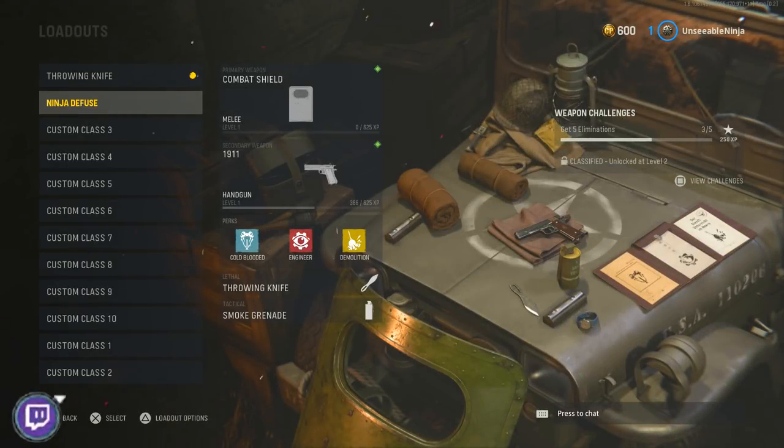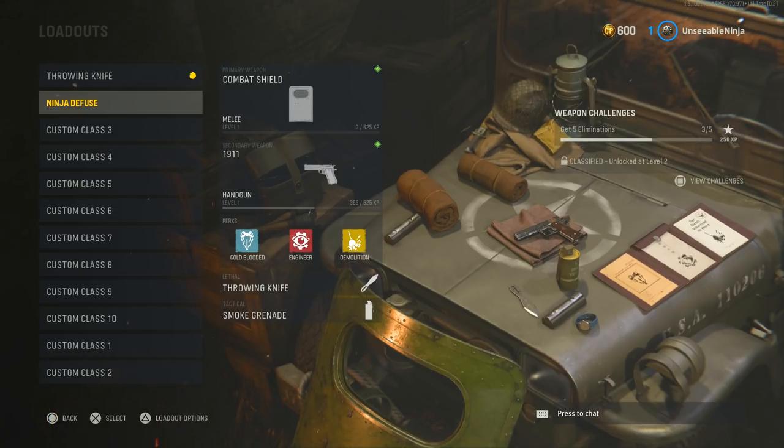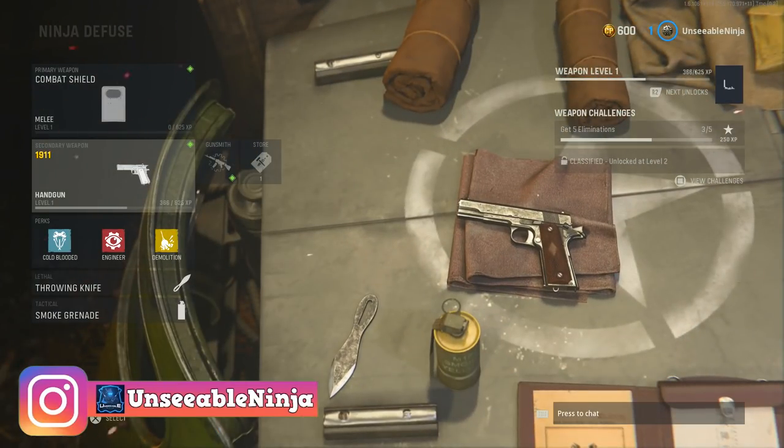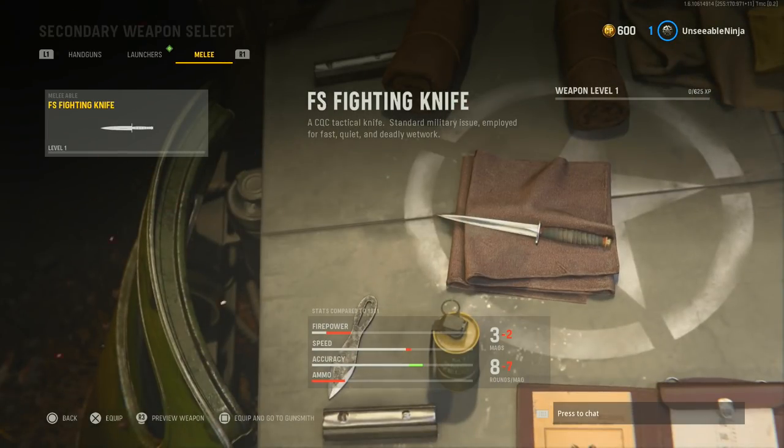Alright, what's up ninjas? This is Sinsuntable here, and welcome back. Today I'll be showing you guys how to ninja defuse on Vanguard. So first things first, the class setup. As you can see, I'm running with the combat shield as secondary, and a pistol right now because I'm throwing knife only, but you guys can use the FS fighting knife.